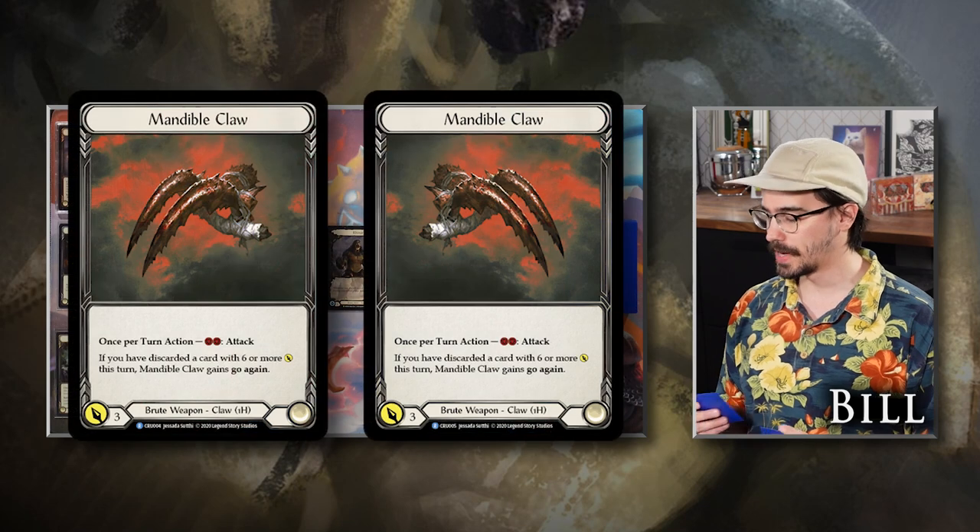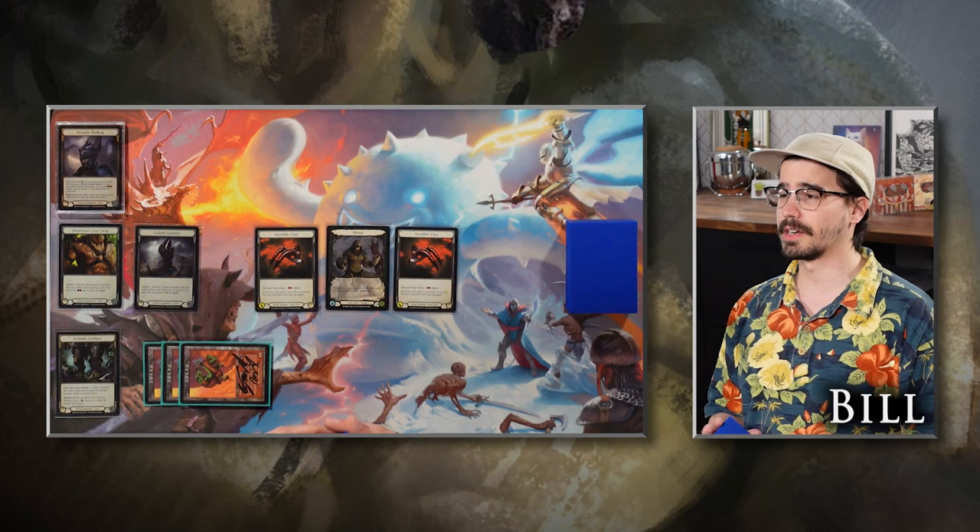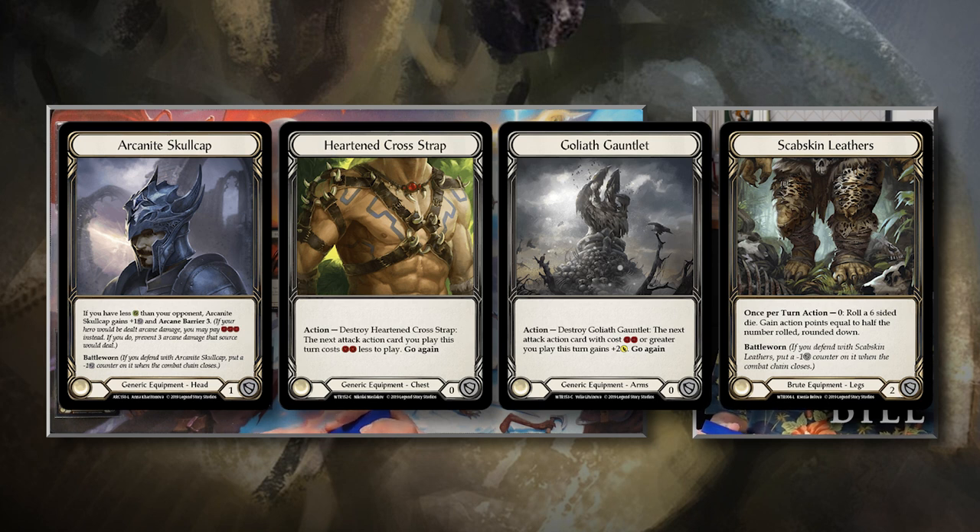I'm playing the Mandible Claws because they interact very nicely with Blood Rush Bellow. I'm also playing Arcanite Skullcap mostly just for the block — the arcane barrier might be relevant against Rosetta Thorn or something. I'm going a little more aggressive because I feel like this game probably comes down to just who can do it first. I'm only running Arcanite Skullcap as my arcane barrier; I have Heart and Cross Strap and Goliath Gauntlet for their interactions to make really efficient attacks.